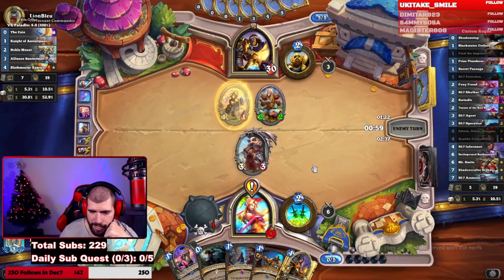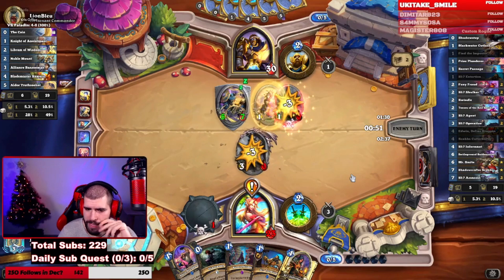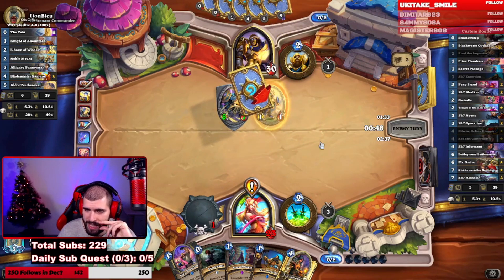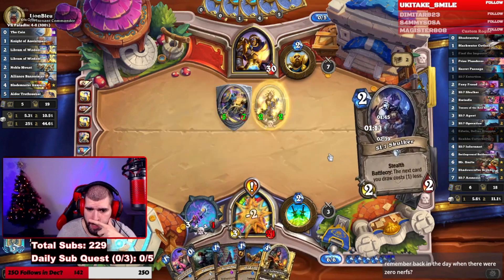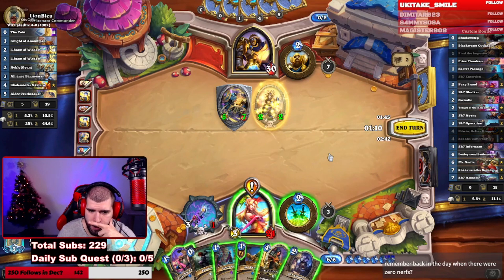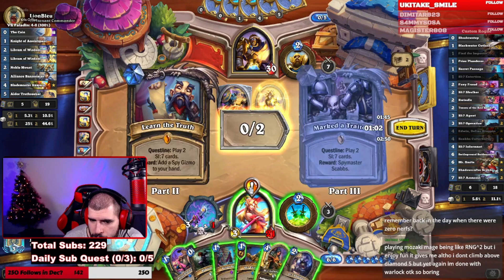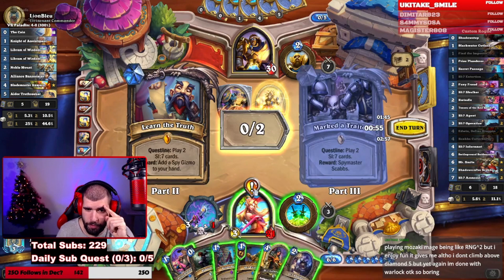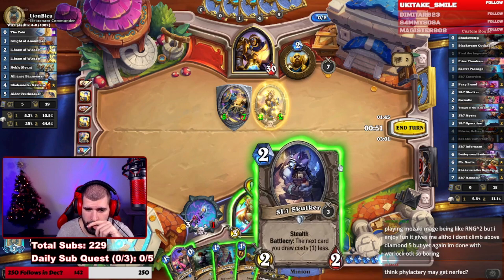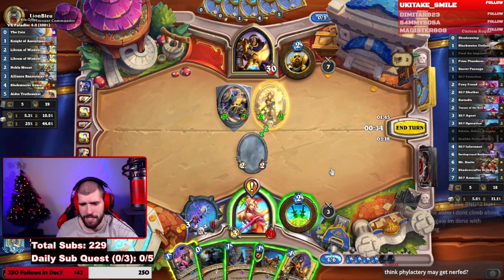It wasn't such a great idea to show him what we got out of the SI, but it's fine. An Assassin off the top would be kind of lit. Could go for Secret Passage here but should we? Maybe just chill. Two-mana Skulker — Extortion the divine shield and Price Plunderer the 2/2.